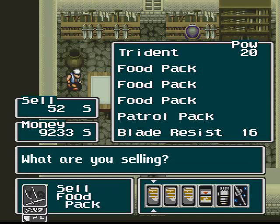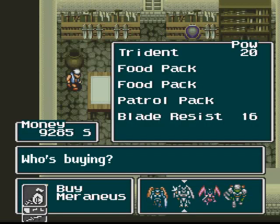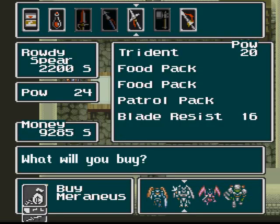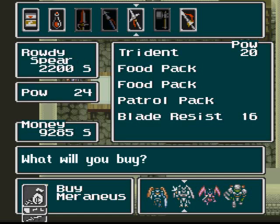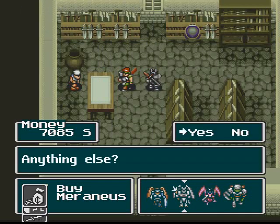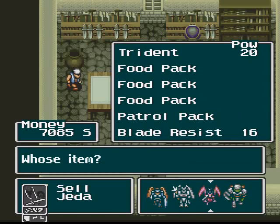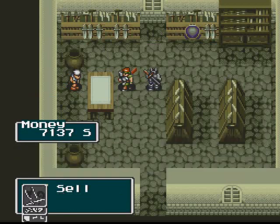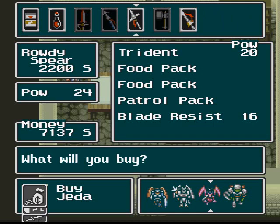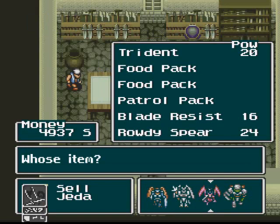I'm going to actually sell that item off of Moranis. And Chintasai — I believe this is actually a throwable weapon, so I'll take this. And I think I'm just going to buy one more weapon, and that will be for Mr. Jada here. We'll just sell the old crap.